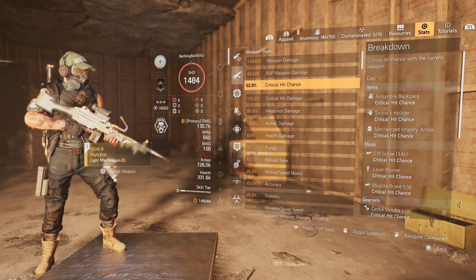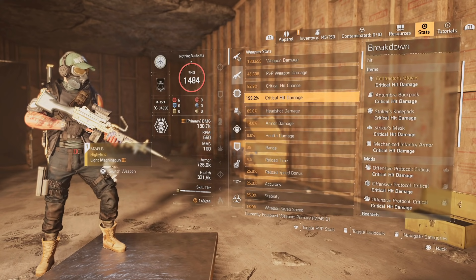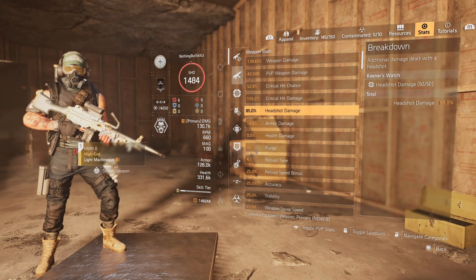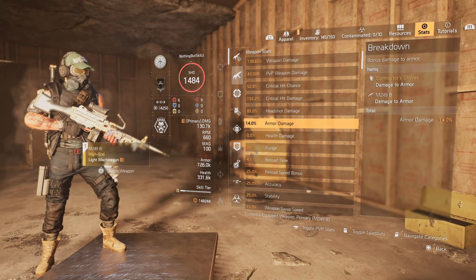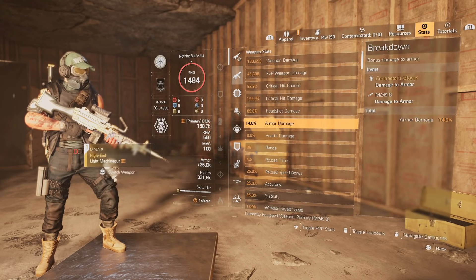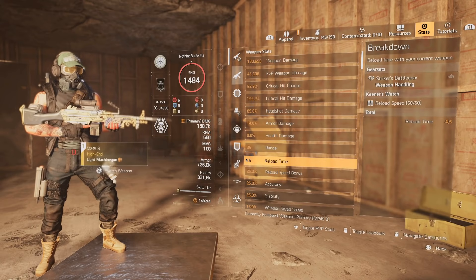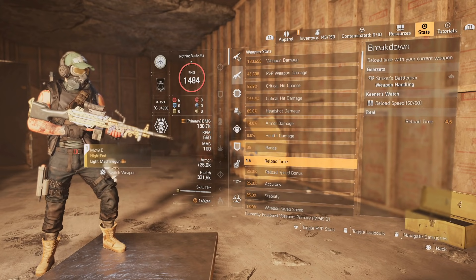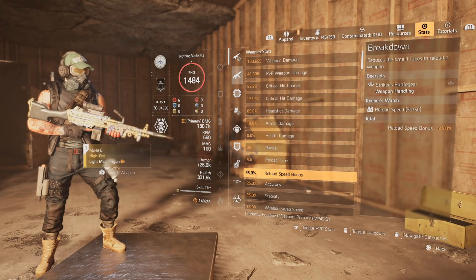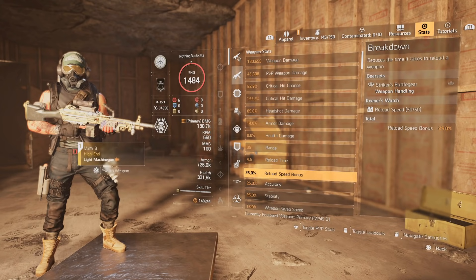Looking at the stats, we're sitting at 53% critical hit chance — right where we want to be near 55%. We have 155% critical hit damage, which is why we melt enemies, and 85% headshot damage. We have 14% armor damage on the LMG itself, plus damage to targets out of cover — 12% on the build. Reload time is 4.5 seconds, not too bad for an LMG. We have 25% accuracy and 25% stability, plus a 25% reload speed bonus, which really helps with aiming.